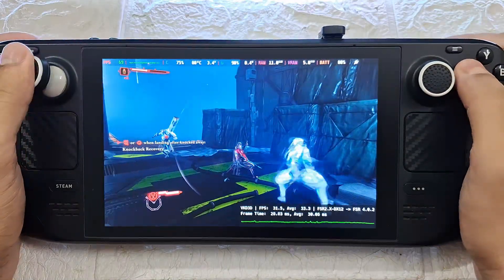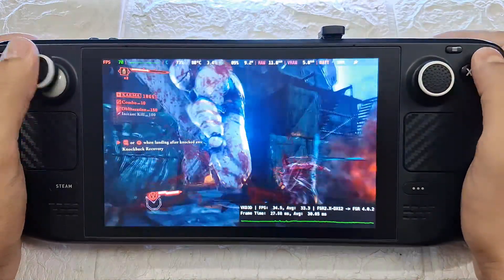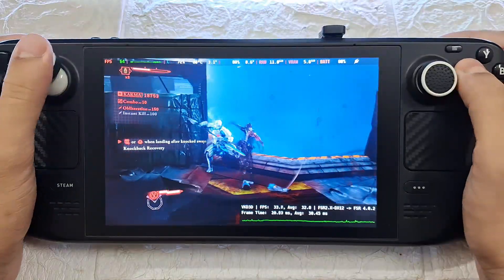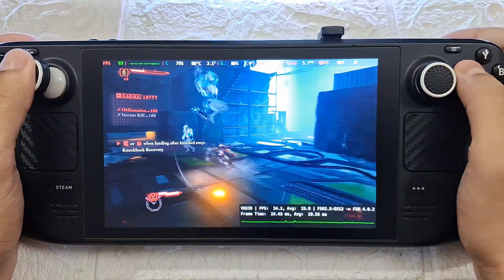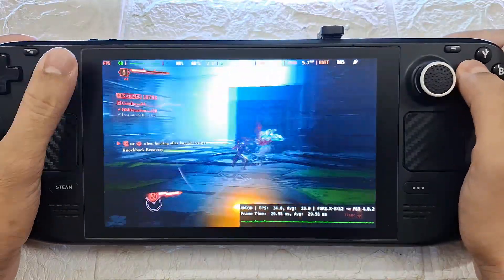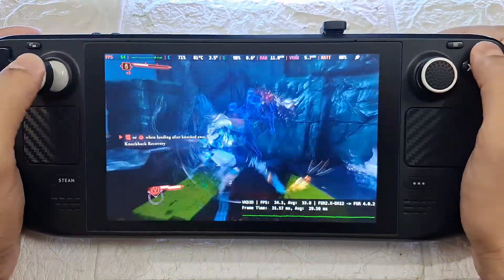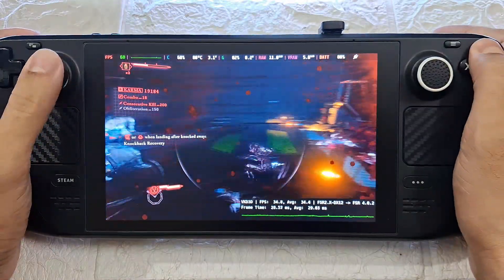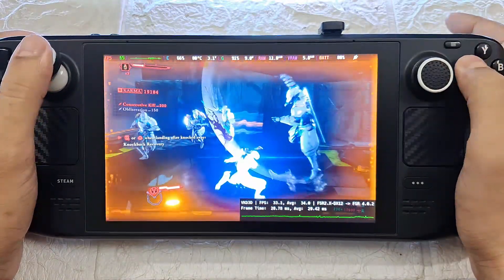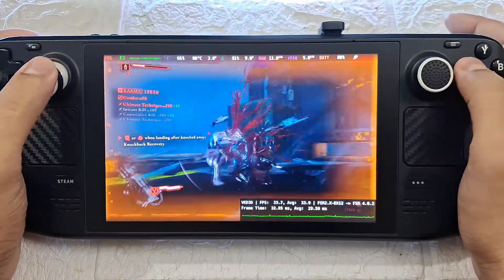Hey everyone, Solidus here. Welcome back. So this one is kind of an edge case. Normally when I launch this game with the Dekifamgen command, it just freezes during the loading screen, either right after I hit play or as soon as I press continue from the main menu — it just freezes. But with a simple trick, we can actually get FSR4 working and fix the freezing issues.